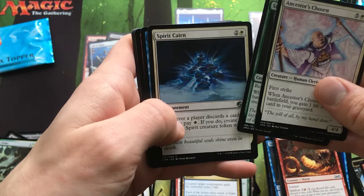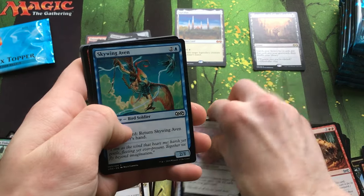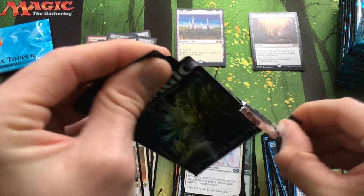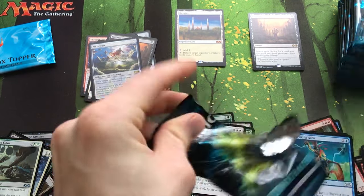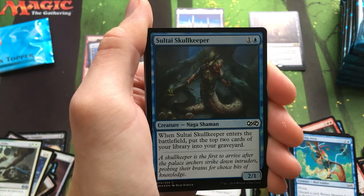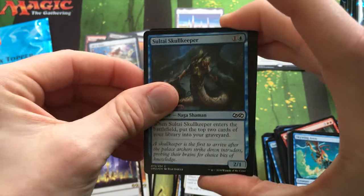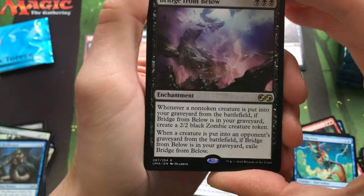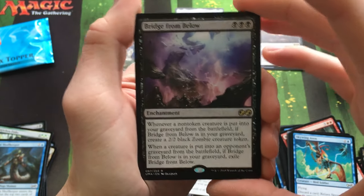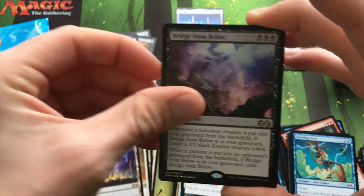Ancestor's Chosen, Spider, Spirit Charm. There we go — halfway through the box now, still only one Mythic. Zombie Token. Soulstoke and Skull Keeper. There's a lot of cards I just don't know. Bridge from Below — that's an interesting card. I know it's playable in Modern, but I wonder if it's playable in EDH too.